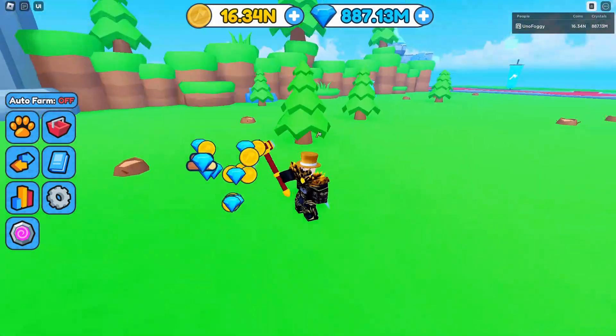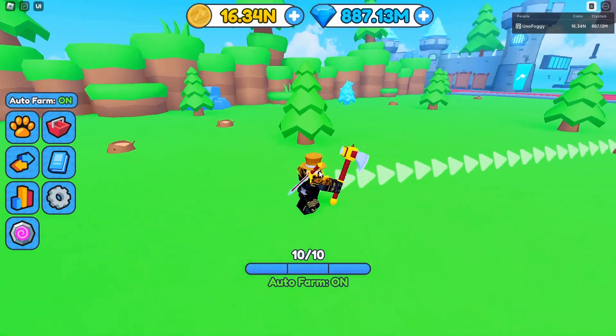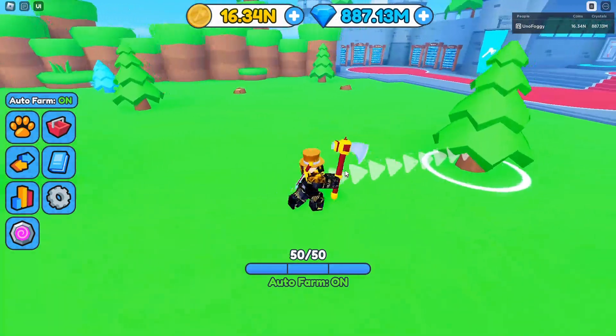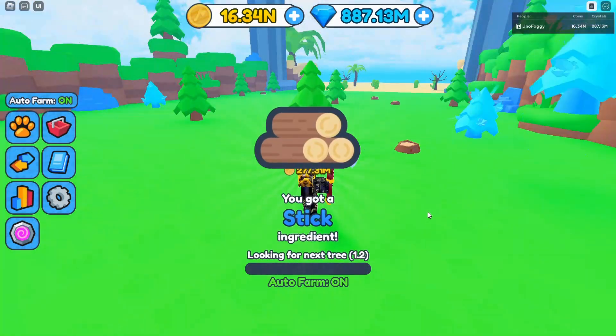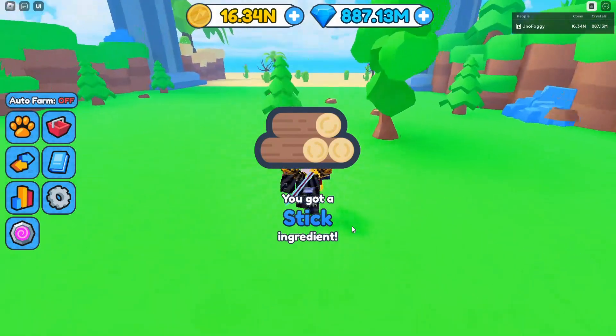This one is going to be one of the easier ones to get over time. We actually got one right there — you got a stick! I just recommend getting the auto farm upgrades, turning on the auto farm feature, and then doing something else for about 20 minutes. Come back and you'll probably have around 20 to 25 sticks. Very easy one to get.